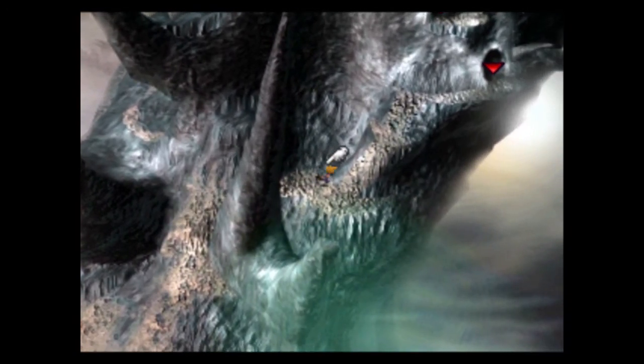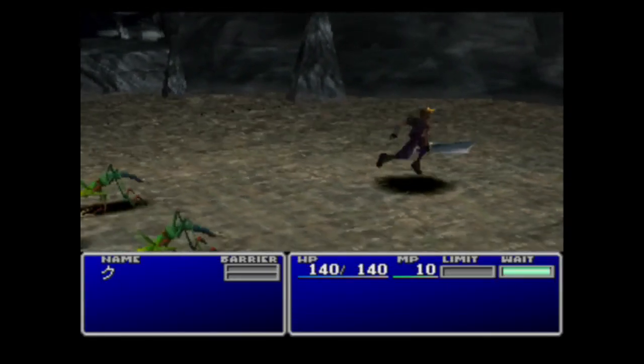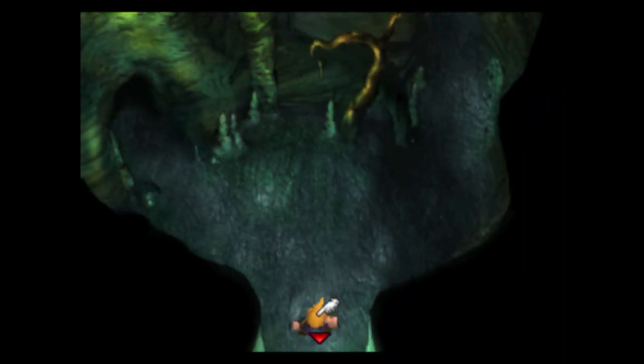And hopefully if your step route is correct, right about here you should get a preemptive encounter. This is also important because when you do the photo skip, Sephiroth isn't in your party, which means you are eligible to die — rather than Sephiroth always getting you out of the battle and then you would just continue on. That is my photo skip tutorial. Thank you so much for watching. Have a good one.